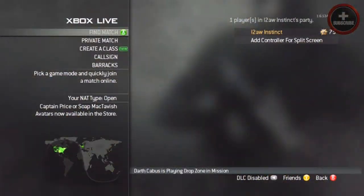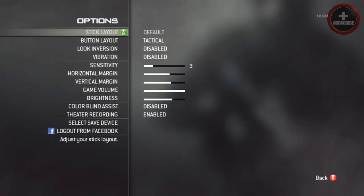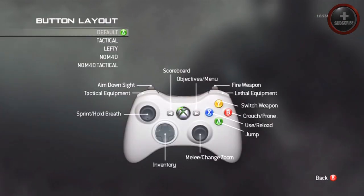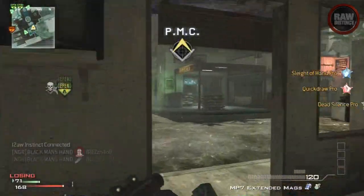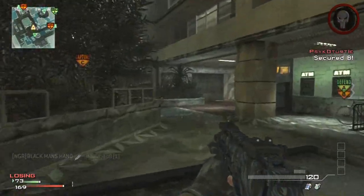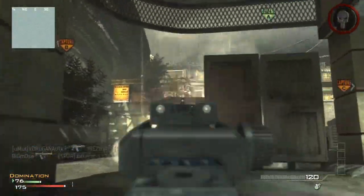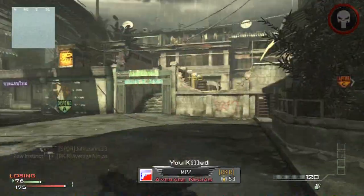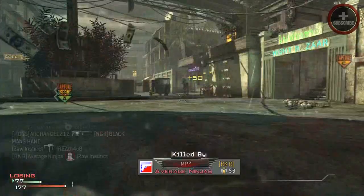My first tip is actually setting your button layout and messing around with it. For some of my new players, I'm sure a lot of you are still playing on default, and for veteran players, you might be playing on tactical. The main differences between tactical and default settings are mainly two buttons — the B button, or the circle button on PS3, and the right analog stick. Basically, you're switching the motion from knifing and crouching, so instead of knifing with the right analog stick, you actually crouch with the right analog stick.